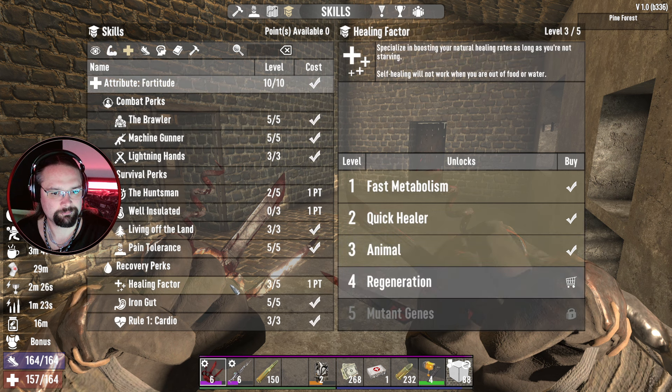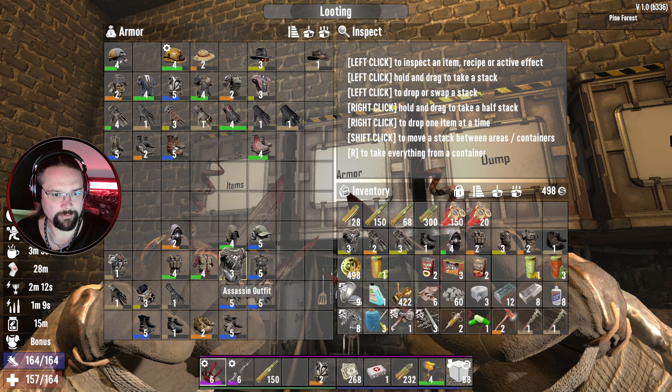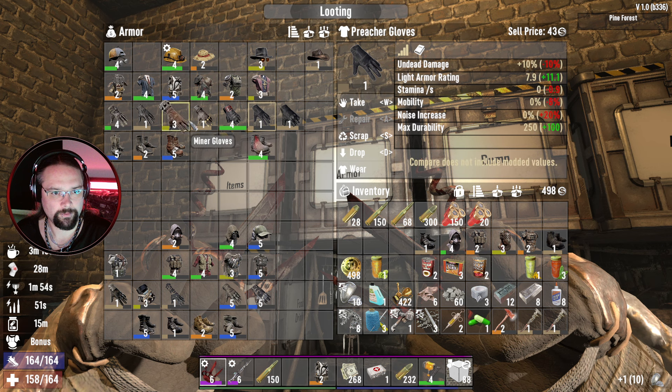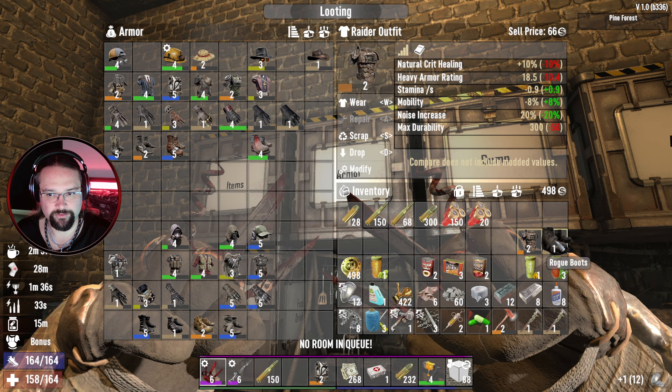Which ones did we finish off then? We finished off the art of mining — gained 20% more ore mining. Automatic weapons: each kill boosts your run speed by 20% for 20 seconds — I didn't even realize that. Bar brawling — the seventh curse: the seventh unarmed strike landed in a short time does 300% damage. We nearly finished lucky looter. Tech junkie, nearly finished that one. Urban combat: silencers no longer have a damage penalty — that's pretty cool. And we got two final points — healing factor.